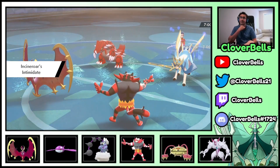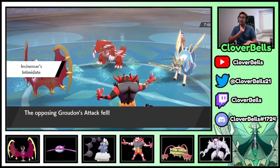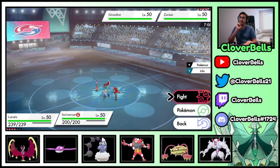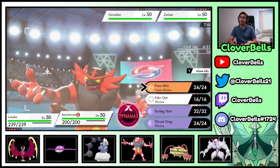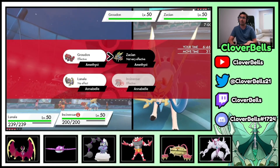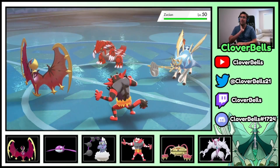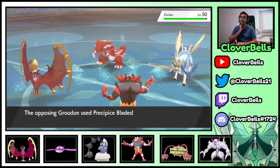I definitely want the Trick Room. I want to Fake Out that slot — if he goes into Gastrodon, yeah. If he switches he switches — oh, he stays in. He's gonna get some free damage with Precipice Blades. There it is — P-Blades. Oh yeah, this is my Assault Vest Incineroar. Oh yeah, I forgot — this is not Shuca Berry. I forget my own sets. There's the TR!